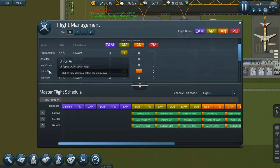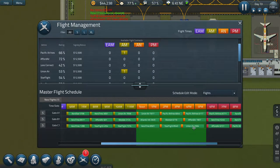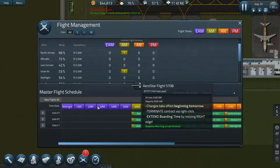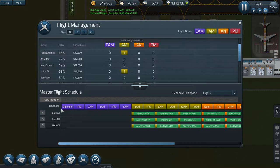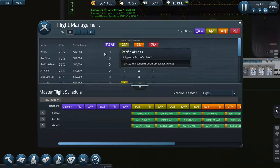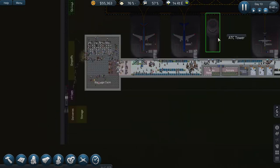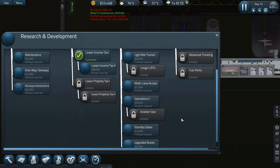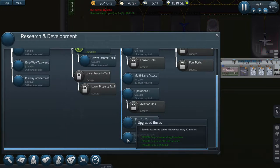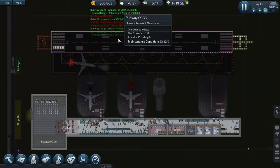We've got an afternoon slot available now - excellent, I can get that. We can squeeze that in there, so everything's scheduled perfectly. Please leave a comment if you know how to unlock midnight or early morning flights, or if that just comes with time and reputation. There are upgraded buses - double-decker buses every 30 minutes. Our money is coming in pretty quickly now - I'm liking it.